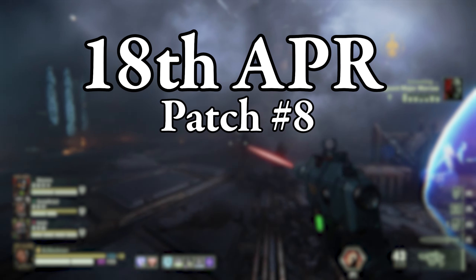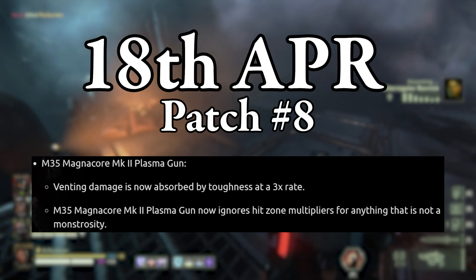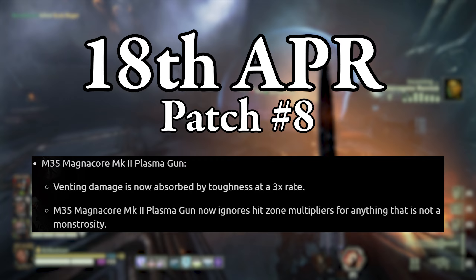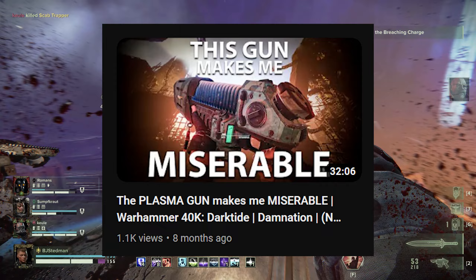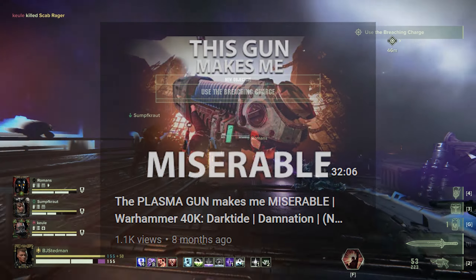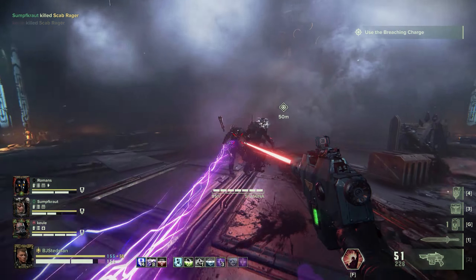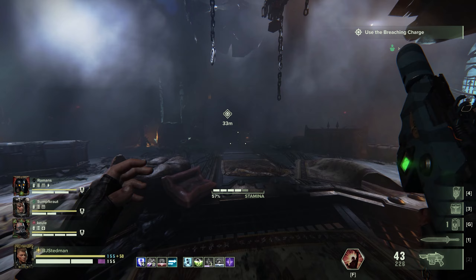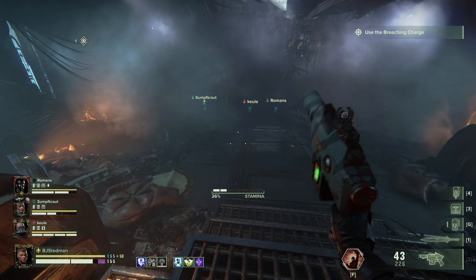We hit Patch 8 on April 18th for an honourable mention, as this is when they changed the plasma gun venting to hurt toughness first, rather than only damaging HP. For all you new players that love the plasma gun, you don't know how bad these dark days were. Patch 8 made the plasma gun a beast, and to this day I believe it's still one of the biggest quality of life changes for a weapon, but it was definitely a fumble to make it damage only HP — so really you could say it's a bug fix.